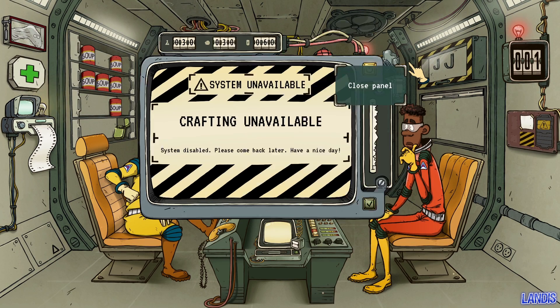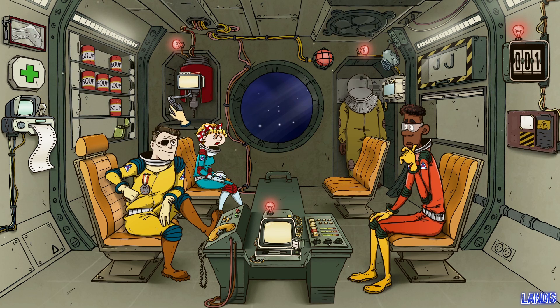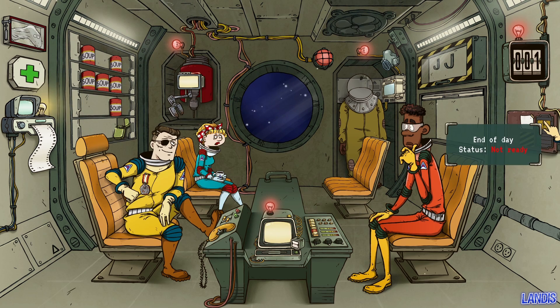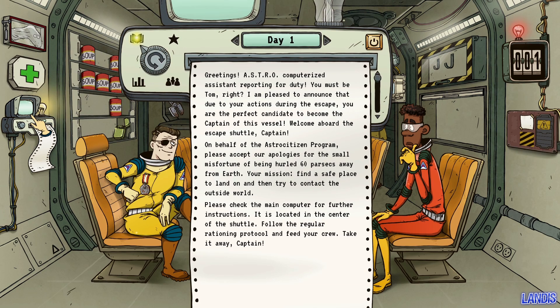Day one. The sock puppet stops insanity; first aid kit treats sickness; we've got soup, a lighter, a main computer, and a mask. Let's check our status. ASTRO Computerised Assistant reporting for duty: you are now captain of the vessel. Your mission — find a safe place to land and try to contact the outside world. Follow the regular rationing protocol and feed your crew. Take it away, Captain.